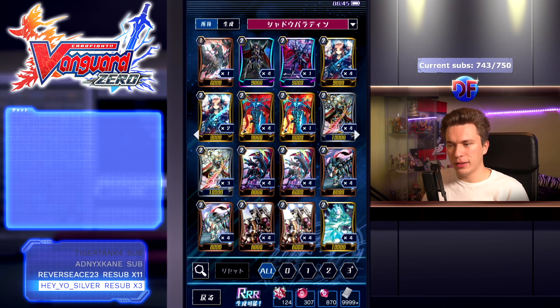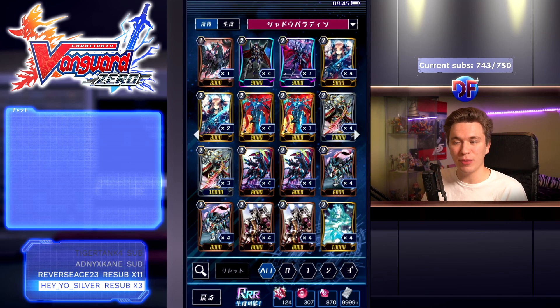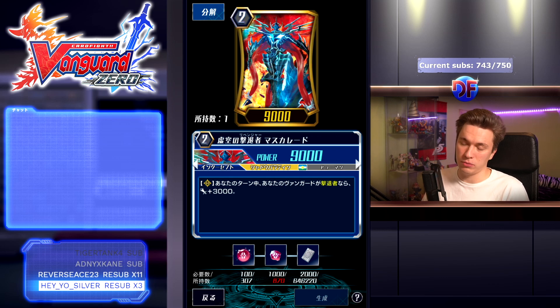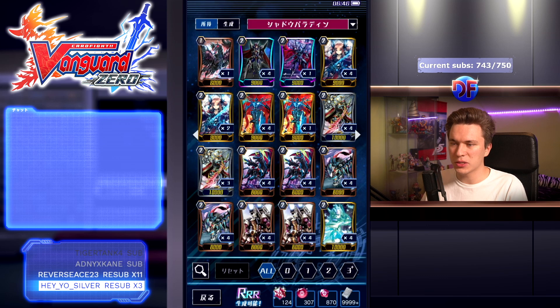Dorant says: when Blaster Dark Revenger is placed in the same column as this unit, if your vanguard is a Revenger, counter charge 1. This lets you call Blaster Dark Revenger just to counter charge without even using his skill, so you don't need to worry about the Camas cost there, which is really nice. For grade twos, we have Tartu, basically Maka but retrained for Revengers. On rear guard circle or vanguard circle when placed, if your vanguard is a Revenger, Camas 1 and search your deck for a grade one or lower Revenger and call it to the same column behind this unit.